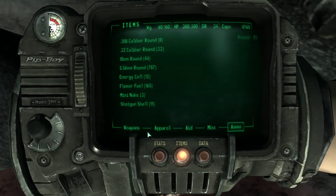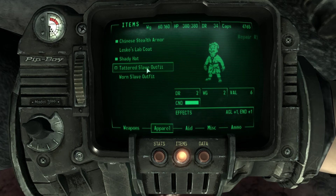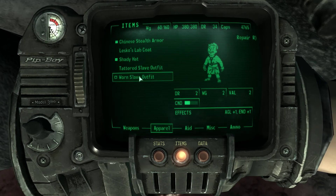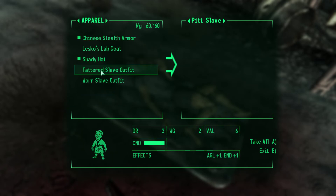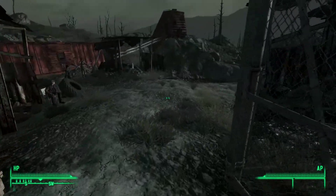If you don't fail to pass a skill check, you can still loot this guy and get the worn slave outfit, which we shall use. Tattered slave outfit versus worn slave — the worn slave outfit is worse, so I'm just going to put that back. The tattered slave outfit has more endurance.